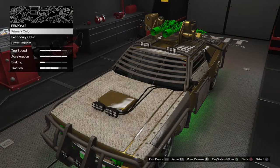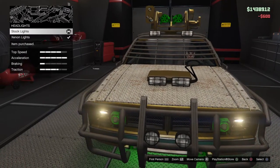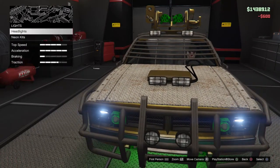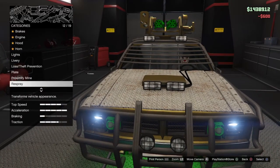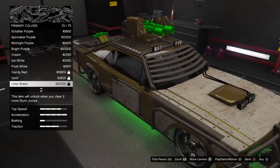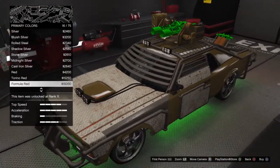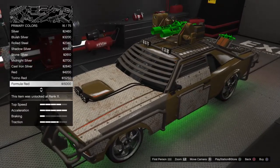Okay, so then what you want to do is go to Lights, Headlights, go to Stock, and then the other option. Then what you want to do is go to Respray, Primary, and Pearlescent — and there you go. That's how you get a pearlescent on a gold color or a matte color. I'll get another vehicle to do it with a matte color.